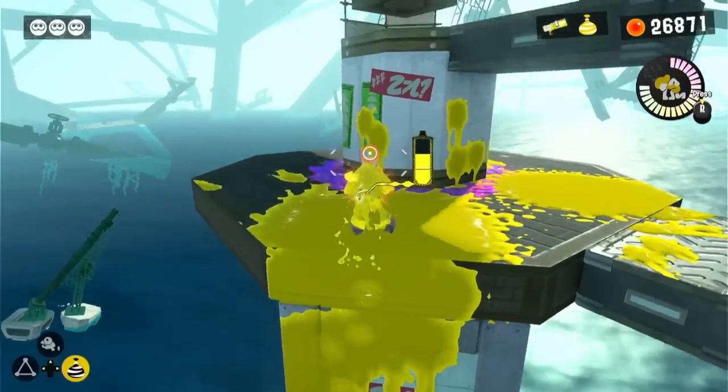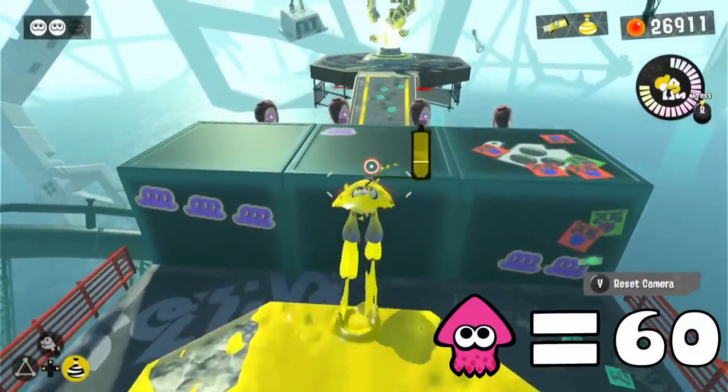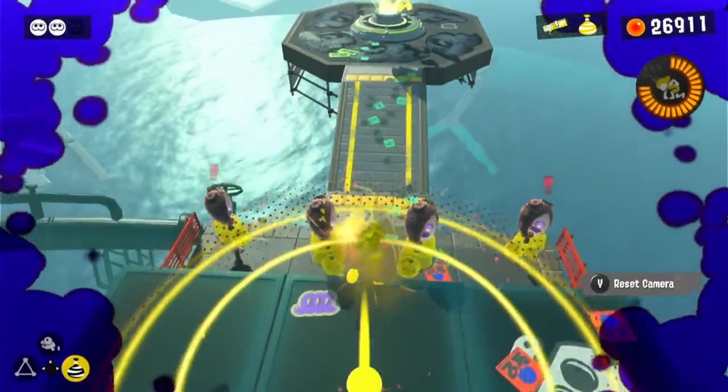'Octohoppers Don't Have a Sense of Humor' — this level gives us four walls to climb and one large gap to pass, making us use squid form five times in this short level.